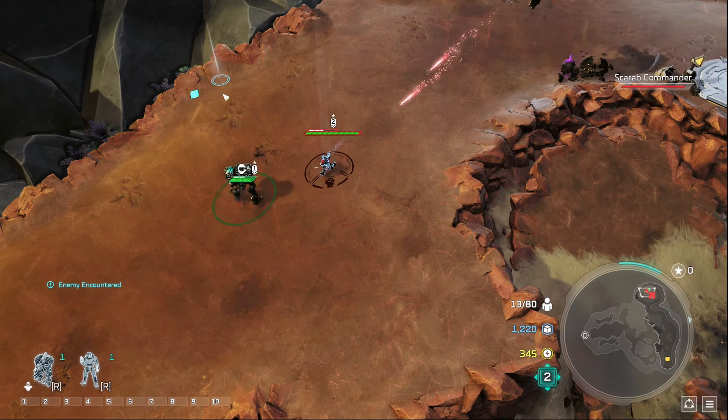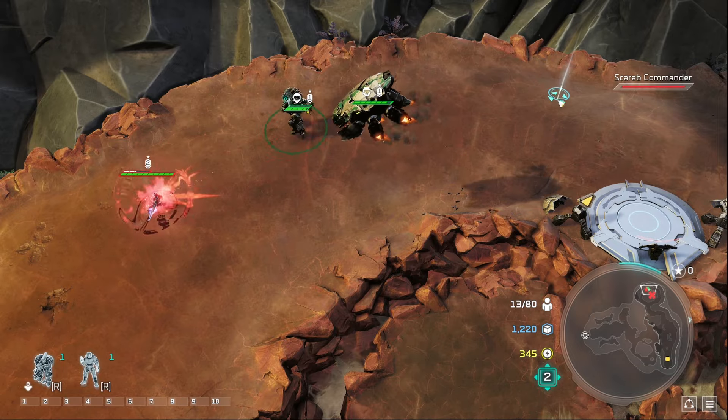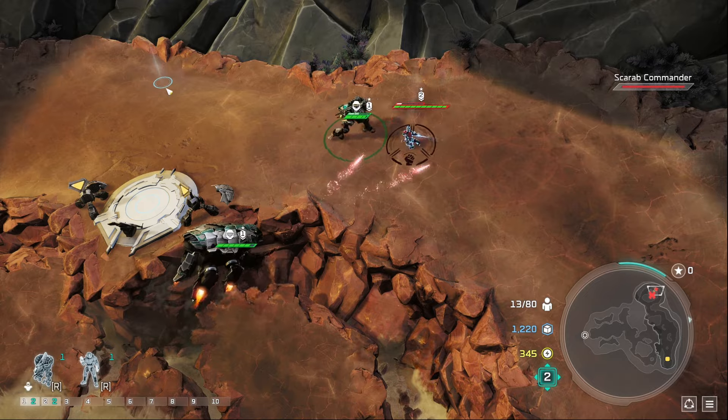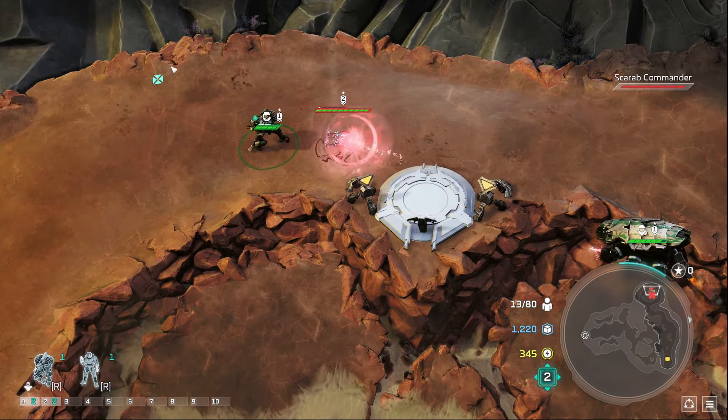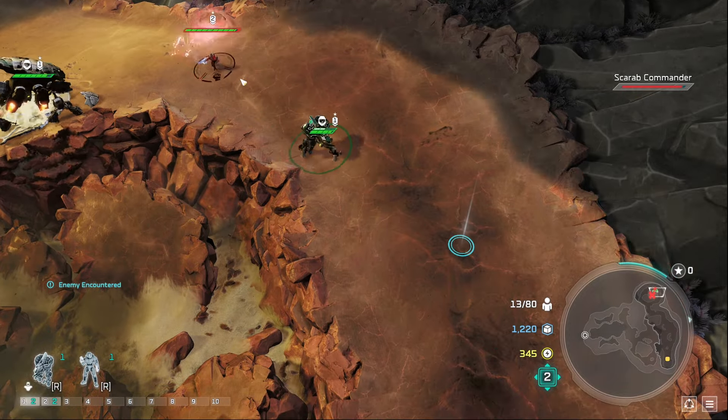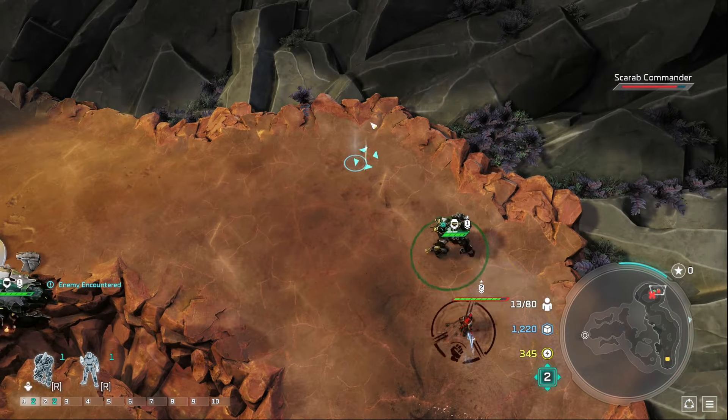Luckily, there is a way to defeat the elite leader. We make sure we have either a Banshee or a Bursalback hijacked, plus one ground unit to get his attention. We can make him run around the map while we tickle him to death. Once he can't handle the tickles anymore, we get to the fun part of this mission.